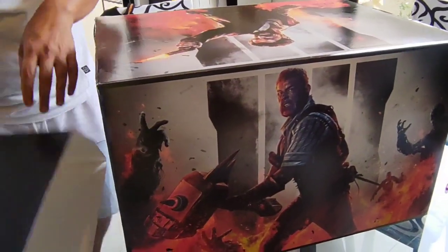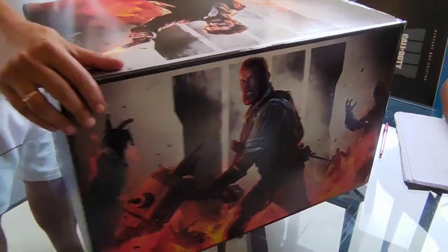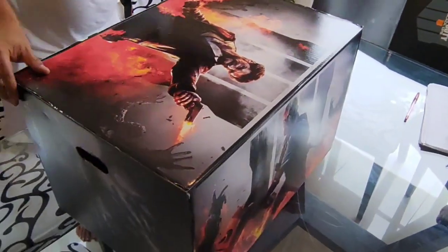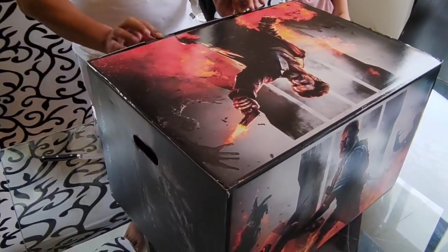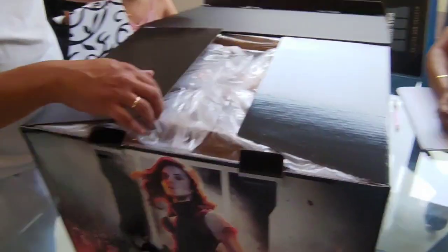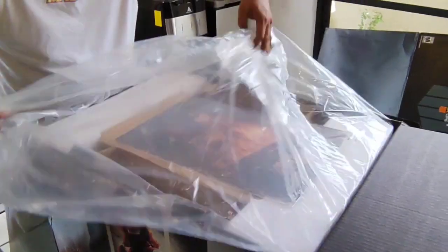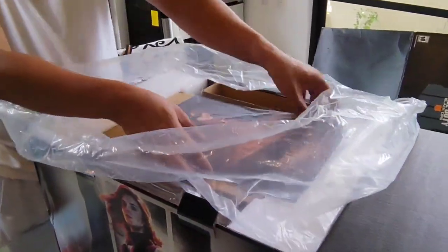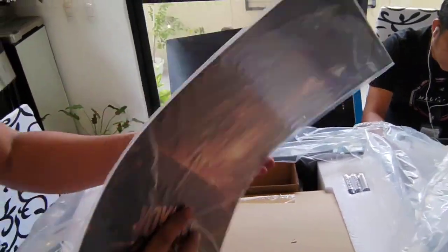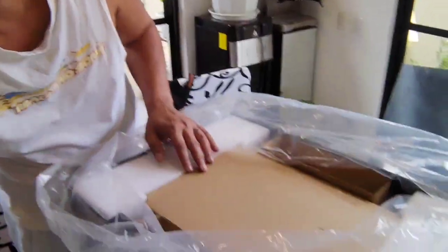There you go. Let's check out what's in the box. The first item — these are the lithographs. Supposed to be the four original lithographs for Call of Duty Zombies.